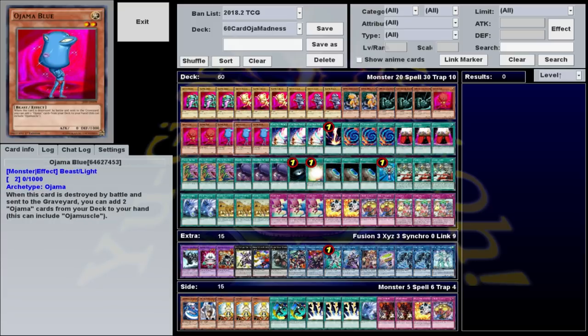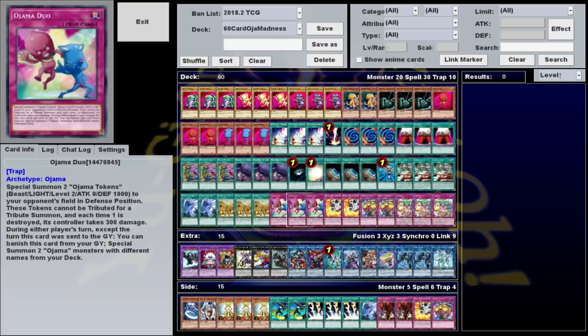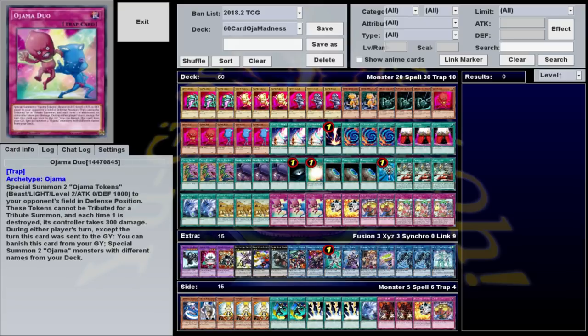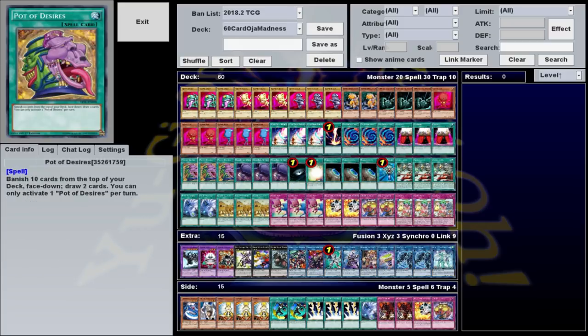It effectively forces them to either halt their attack or let you search any two cards from your entire archetype. So all together, this is just a huge web of things that search other things. You have Ojama Duo getting you Ojama Blue, which gets you Ojama Magic, along with any of the cards you need to discard it, which will get you your three vanilla Ojamas. And then add to that Terraforming that lets you search your field spell, Foolish Burial Goods that lets you send Ojama Duo directly to the graveyard, and Pot of Desires just letting you draw two. And between all that, you can see why this sixty-card monstrosity that requires a five-card combo is actually pretty consistent.